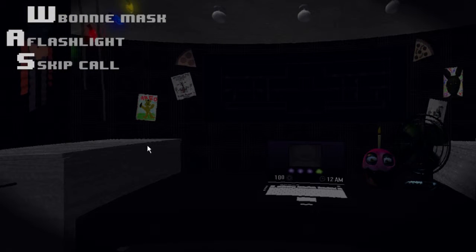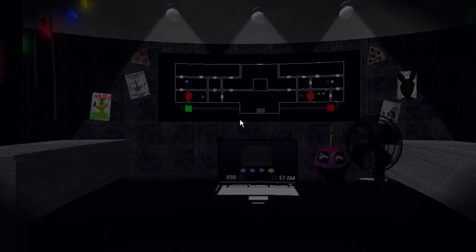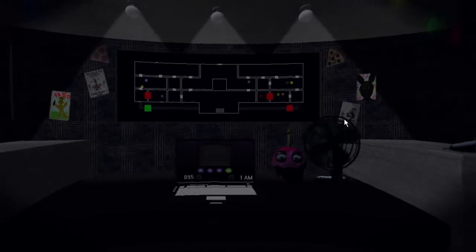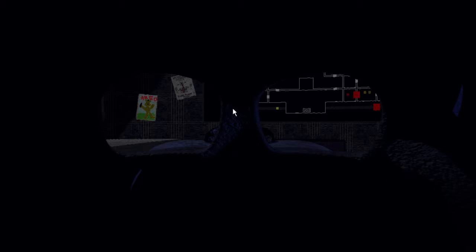Bonnie mask, flashlight, skip call. There's a huge map right in front here that will display all the activity in the building. If any of the animatronics pass through your office, just put on the Bonnie mask — it should work just fine. And the vents — you have to keep a close eye on the vents because some of the animatronics tend to go inside the vents and try to murder you from behind, and that's not a good thing. You can seal the vents while using the Bonnie mask too, of course. No problems there.